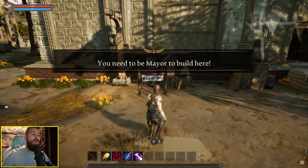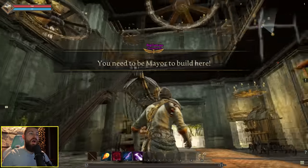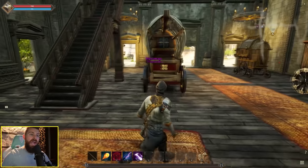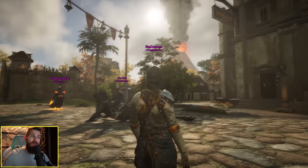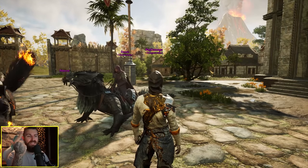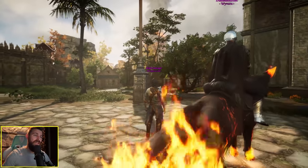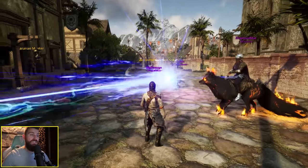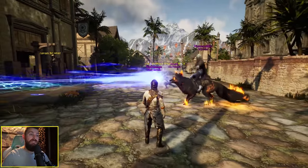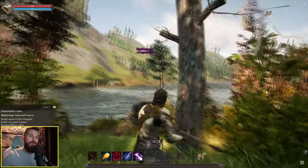There's land for rent, land for sale — you need to be mayor to build here. Here's the caravan shop. It's quite a beautiful-looking node considering it's only a village stage. There are another three stages after this: town, city, and then metropolis. If this is what a village node looks like, I can't even imagine how vast and sprawling a metropolis node is.